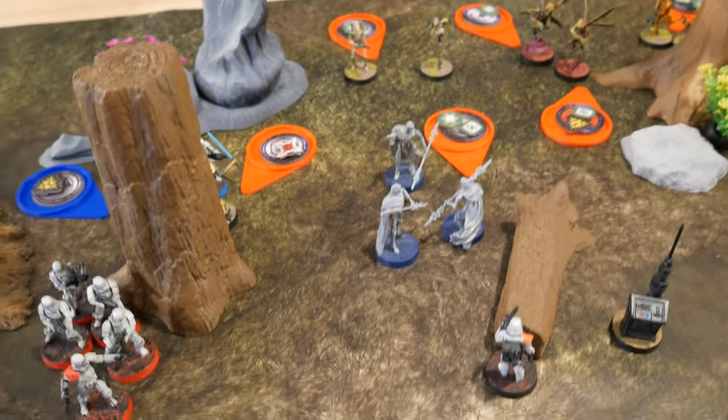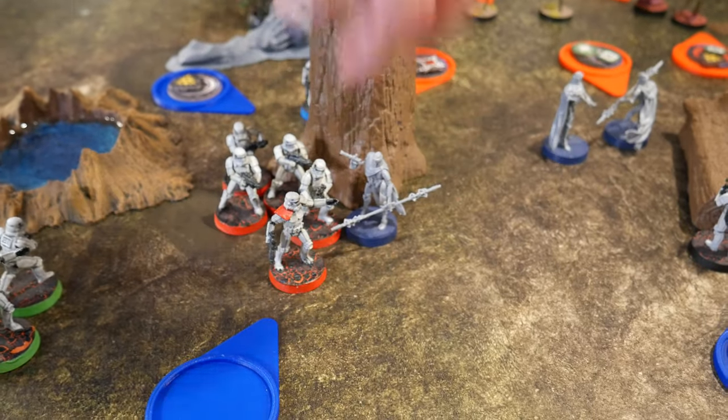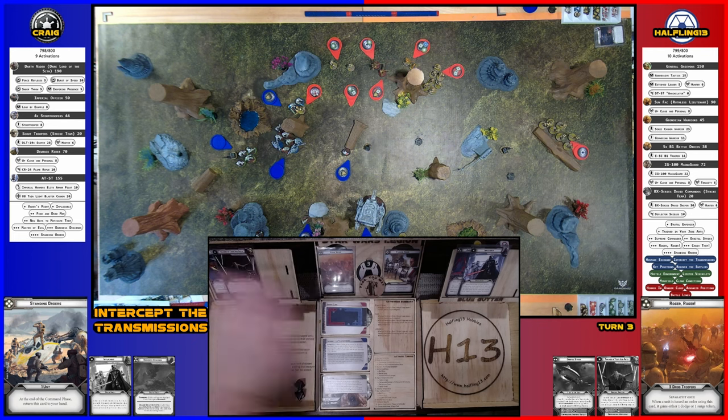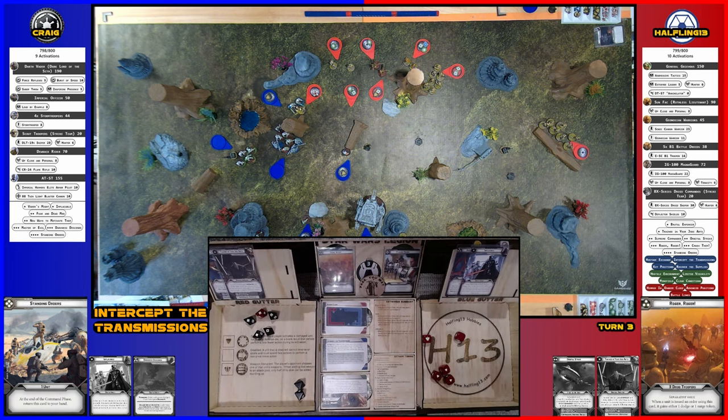Magna Guards activate — moving twice into the red stormtroopers. Missed two initially, but have surges to hit — scoring five total. Stormtroopers have no dodges — five saves to make. Rolling: two deaths. They don't have pierce, which would have been helpful. They should have held up Vader since they're immune to pierce.